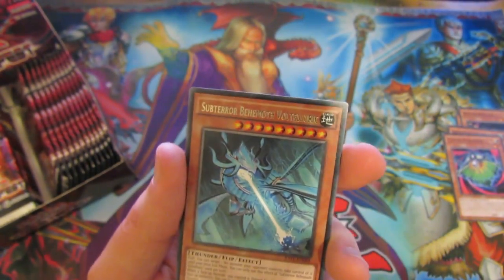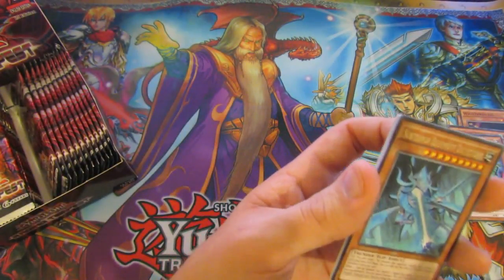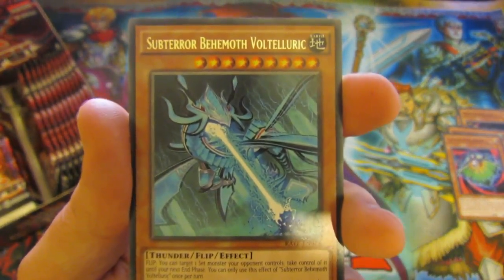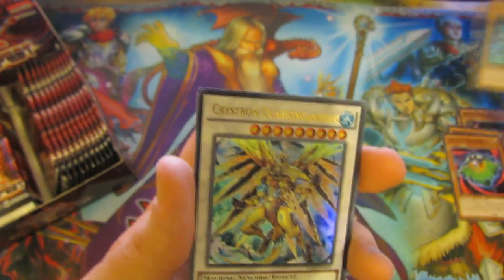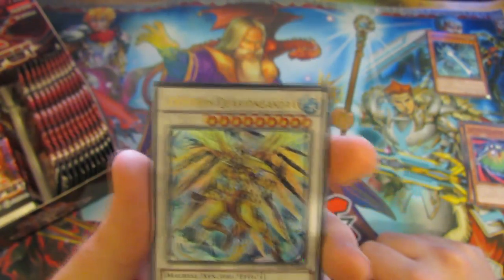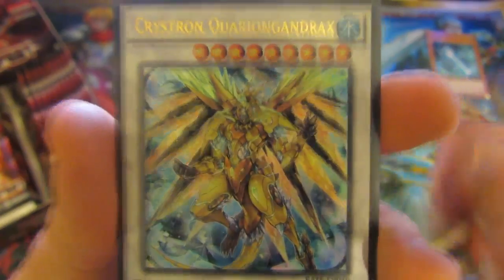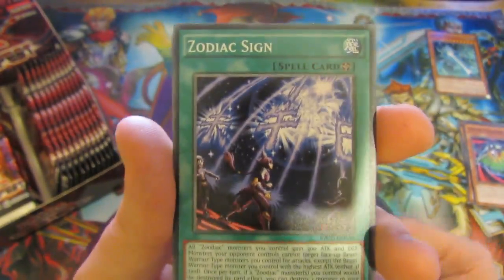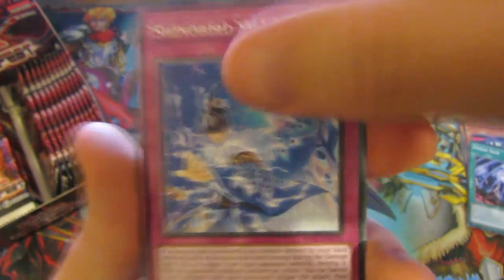First card is a rare. So we have a Subtype Behemoth of Voltarok, which is nice. Our first 4th card is an Ultra Rare — Christon Quarren Gandrax, if I'm saying that correctly. That's a nice card there, so we'll definitely see a bit more. Zodiac Sign — there's the field card for Zodiacs. Cypher Spectrum, nice card.